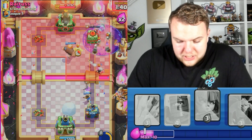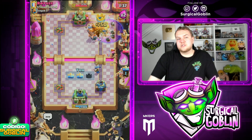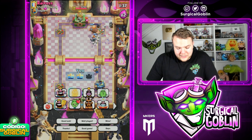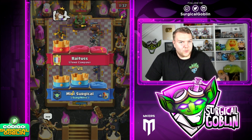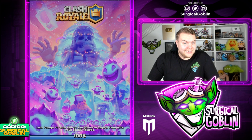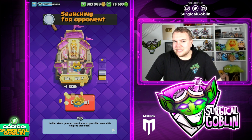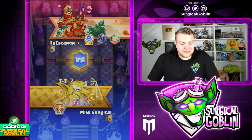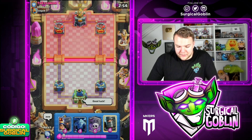That should be pretty much GG. Hopefully we get some nice RNG — there you go. Giant connects to take down the right side tower. Very strange matchup there — quick cycle Royal Giant deck with Mini Pekka, Firecracker and Minions. Definitely nice to have Arrows in the deck against that matchup, but still not that easy because he has a quick cycle and Mini Pekka is actually pretty strong against the Giant. Hoping into the second match — let's give him good luck.